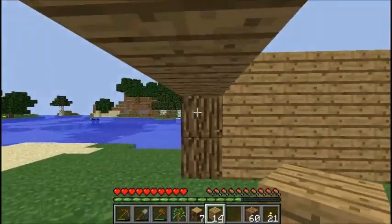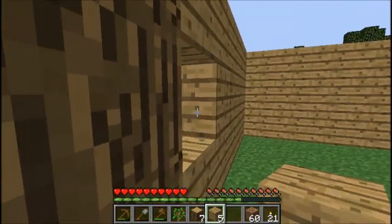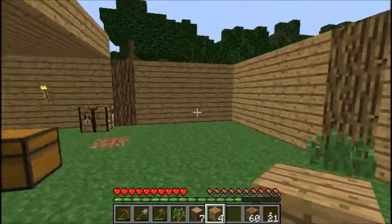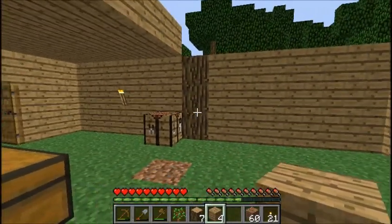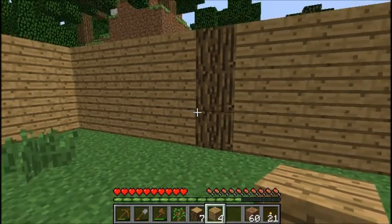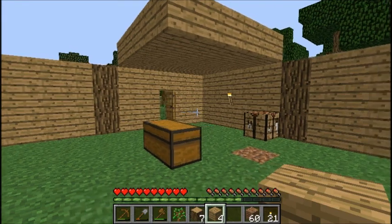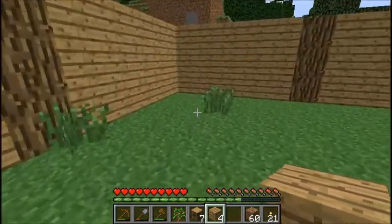One, two, three, four, five. There we go. Looks kind of weird with these pillars right there. Maybe it'll look more natural if this was - what if this was a two story house? Well, we don't have that much time right now. But perhaps the stairs should be here if it was going to be a two story house.